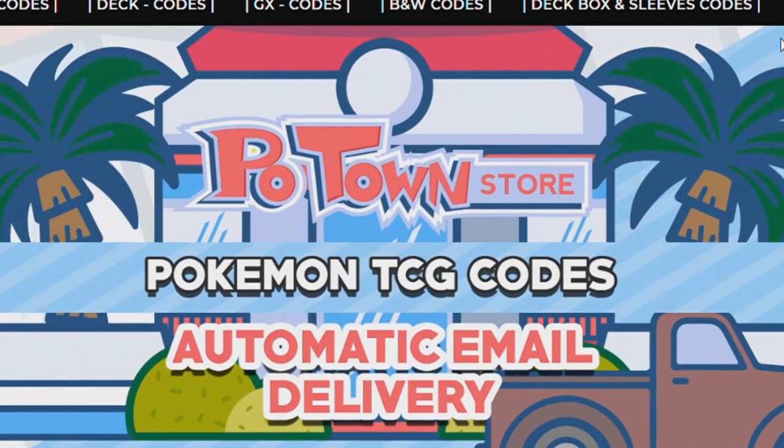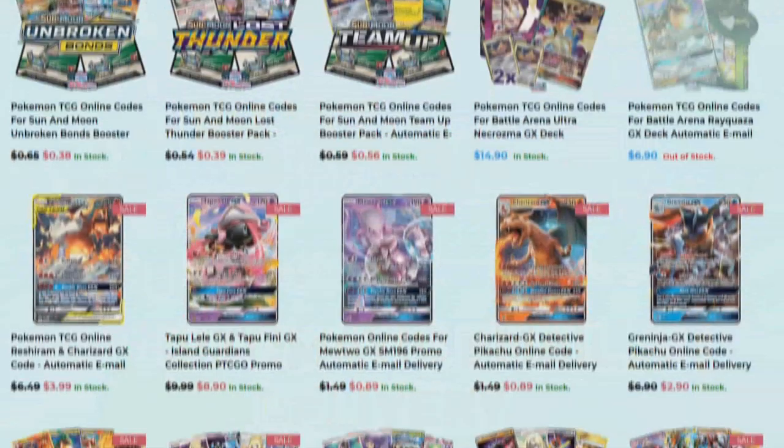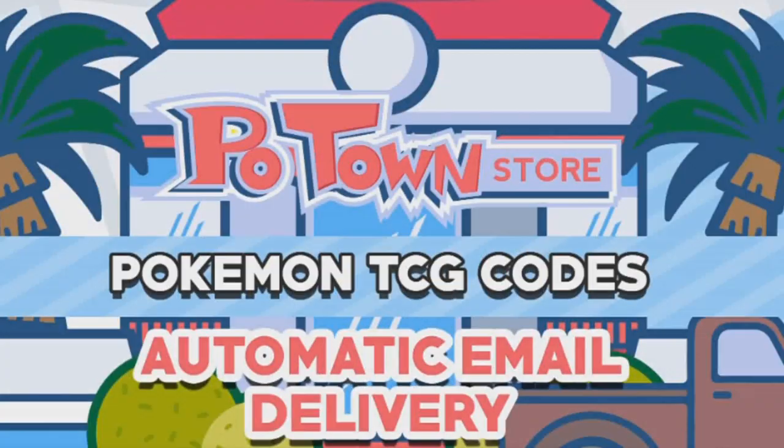This video is sponsored by PotownStore.com, the place for all your Pokemon TCG online needs. They have code cards from a huge variety of sets, so definitely check it out at PotownStore.com. Also, if you use the coupon code ZAPDOISTCG you get 5% off your next order.